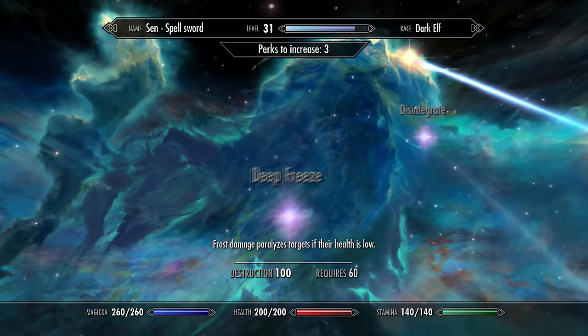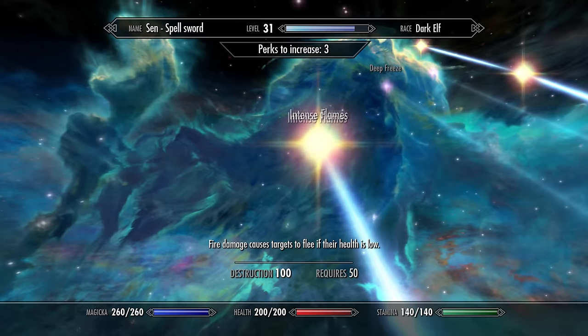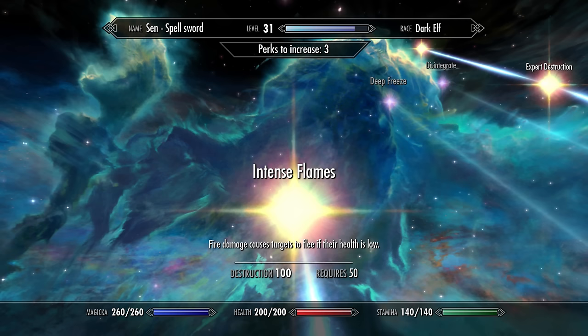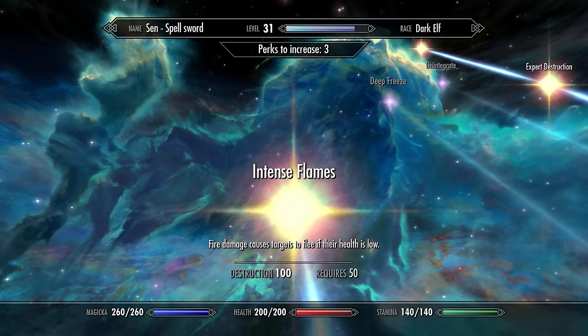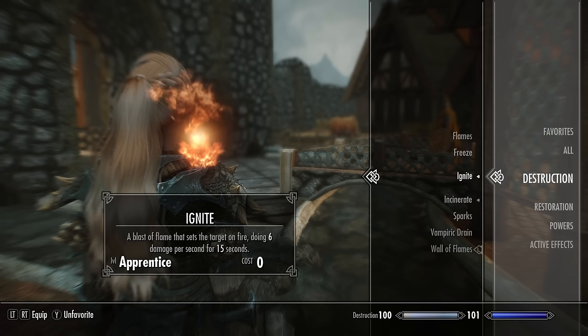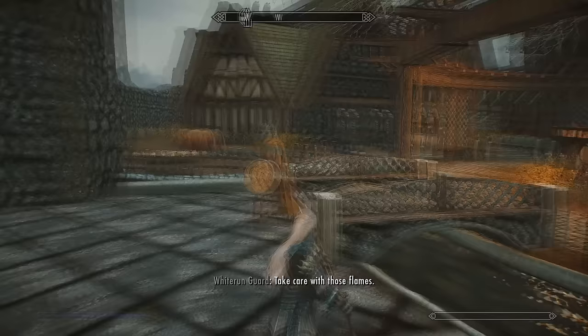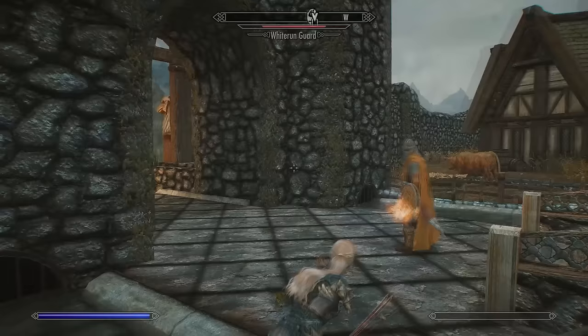I suggest specializing in only one school of magic. Personally I'm specializing in fire, getting all the fire-related perks, which lets me slowly whittle down enemies while healing myself with Harkon's Sword. The second best option is shock spells, since very few enemies in Skyrim have a resistance to shock. As for spells, just use whatever you find that's more powerful as you level. If you've specialized in fire magic, check out my guide on how to do over 3,000 damage with fire spells.